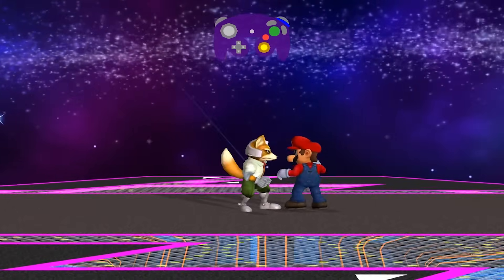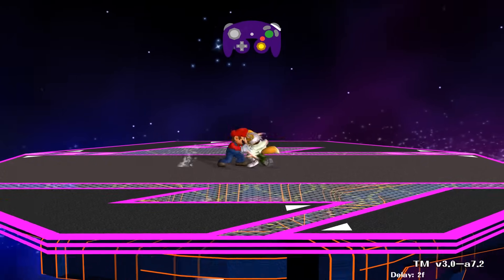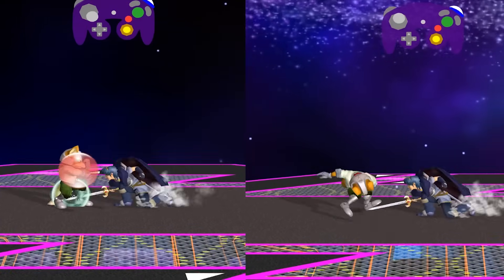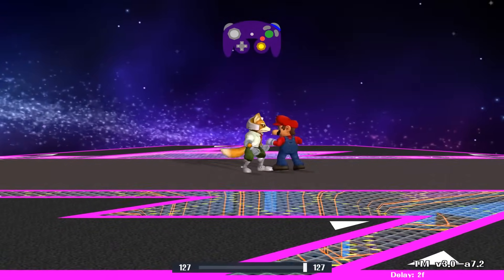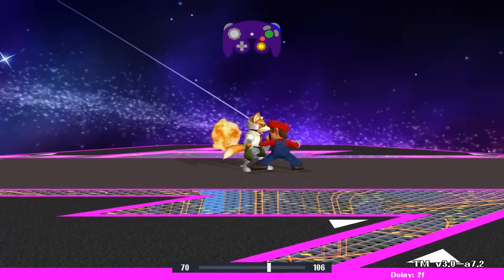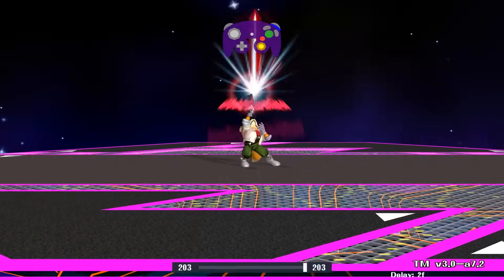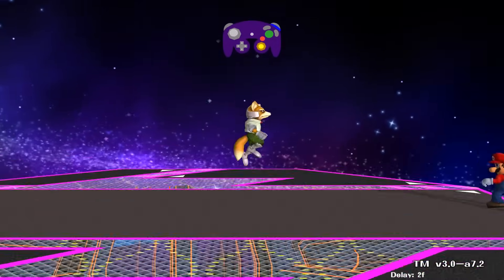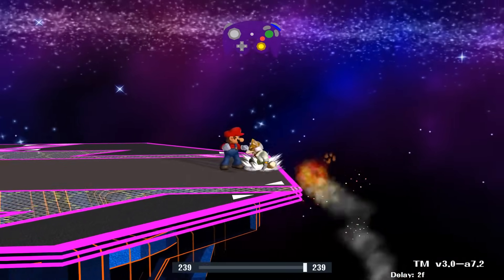Hold L or R to shield. Shield protects you from attacks. Over time it shrinks. Shield is countered by grabs. The smaller the shield, the more vulnerable you are. Tilt your analog stick while shielding to block attacks from certain directions. While holding shield you can do 4 things: flick right or left to roll, flick down to sidestep, press jump to jump out of shield, and pressing A while shielding does a shield grab. If you shield in the air, you do an air dodge — you can also air dodge in any direction.